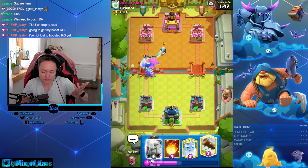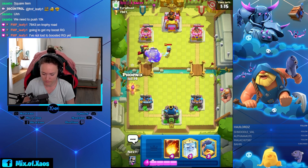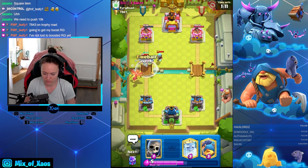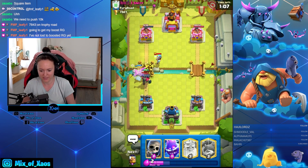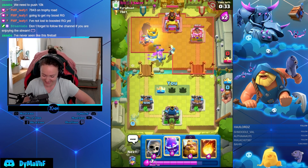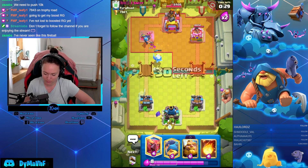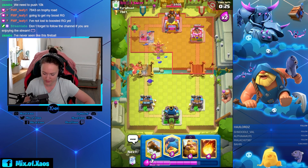Royal Giant is boosted this month, that's why it's level 15. There's a big possibility I'm gonna fireball it. You just need to cycle the bridge — he's not crossing your bridge line with graveyard — and you are in it to win it.